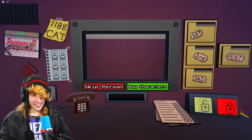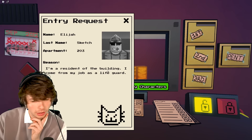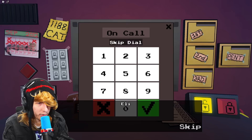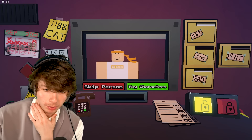Come on in! Sketch Meister — he didn't give an entry request. Ask about that. Sketch, lifeguard, apartment 203 — call 0203. He is on the list though. 'Kevin Edwards speaking — he's not at home.' I think that's him, he's legit — let him through. Good job Sketch Meister.